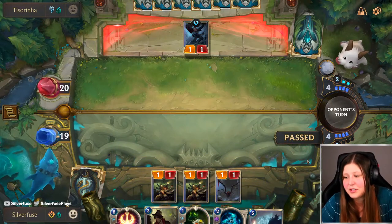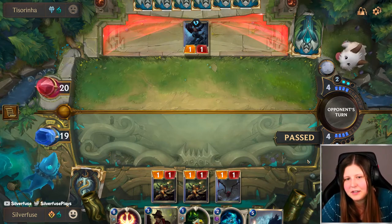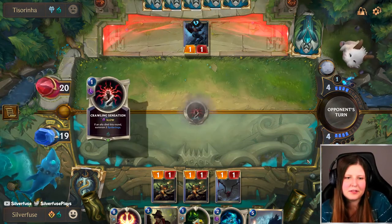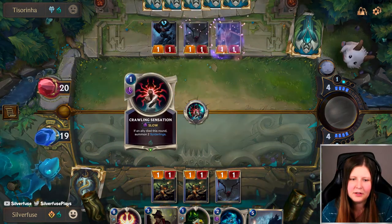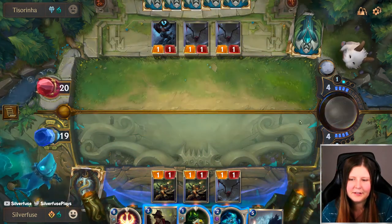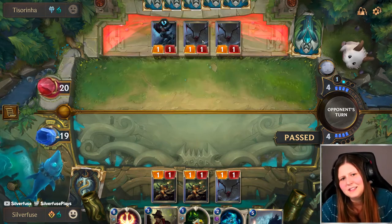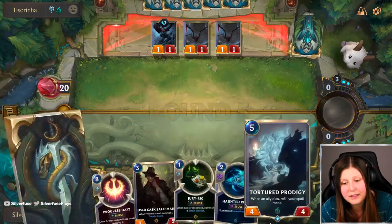I've also been playing Expedition a lot. I love Limited, even though I'm garbage at it — I do like the addition of Bilgewater. I haven't played Expedition yet. I wonder... I feel like Demacia's still very good in it. Crawling sensation — yeah, it's definitely Endure Spider. I mean, why else would you play a plain Crawling Sensation? I feel like it has to be very spider-oriented.